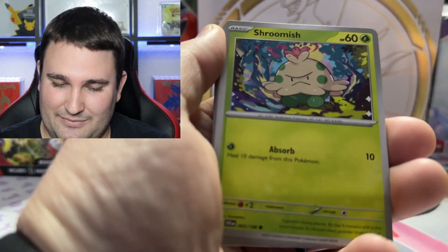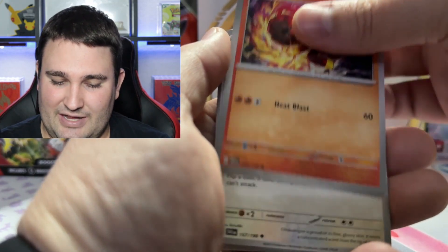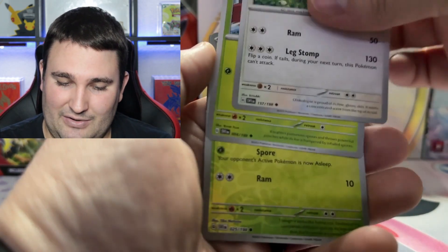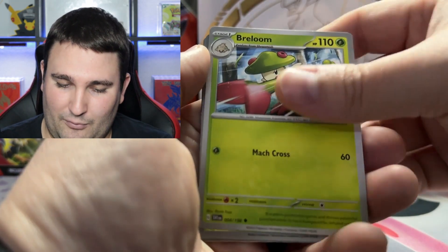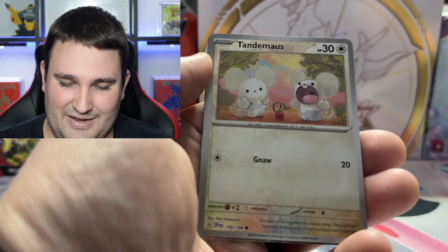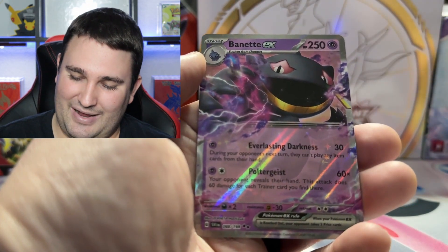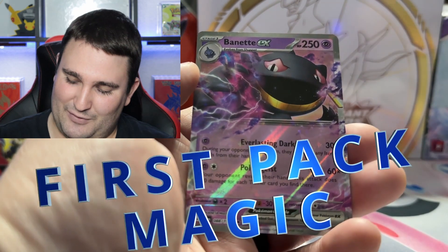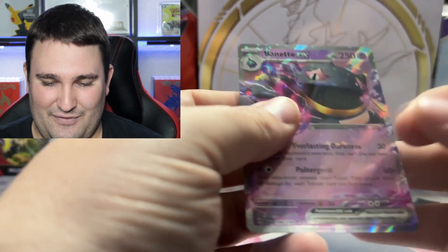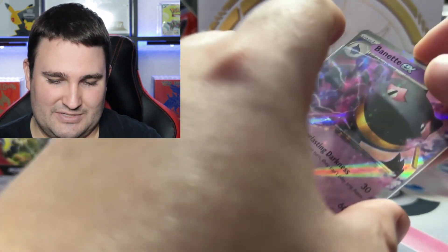We've got ourselves a water type energy. We got Shroomish, Manky, Kepsikid, Sharkadet. Play nice, let's go. We got Scovillin, Oikalone, Breloom, Toad School for Hollow — Reverse Hollow, I should say. We've got Tandemouse for the second. Ladies and gentlemen, we do have a first hit for some first pack magic. Let's go — it's a Bayonet EX. Gotta love kicking it off that way.